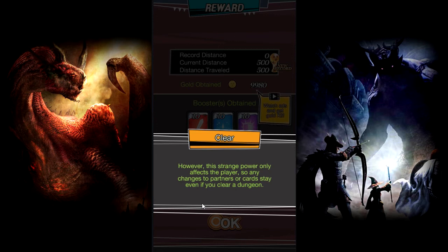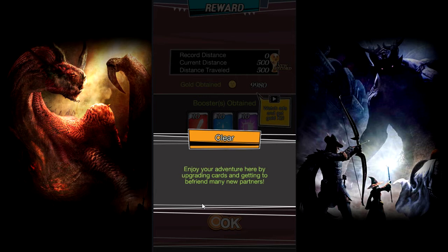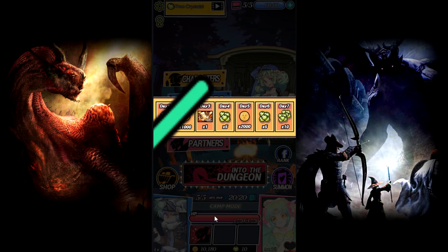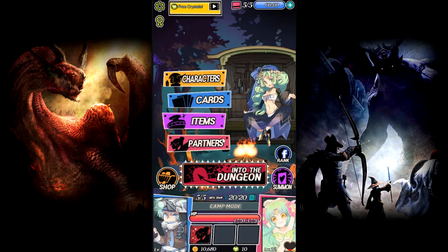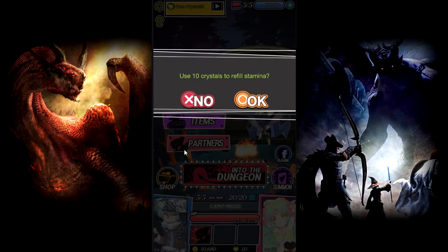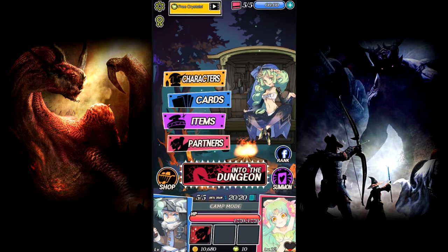So partners stay the same but the character reset is basically what you're saying - any changes to partners? Okay, the whole audio looping needs to stop. So now we got logins. What the hell is this? I have no idea what that is. Oh, that's stamina - there's stamina in this game apparently. So I guess that was just like the free part of everything.